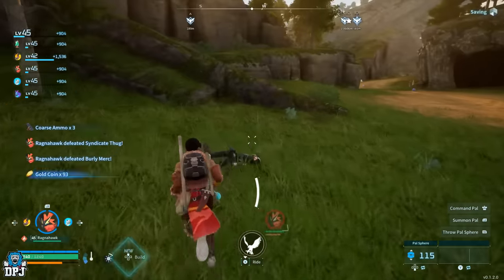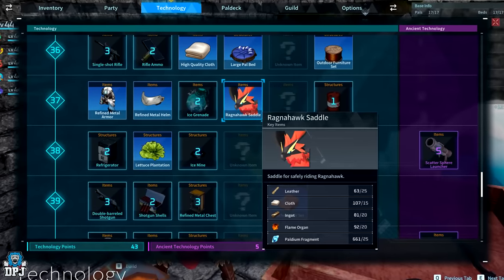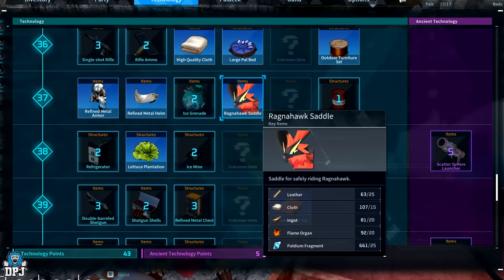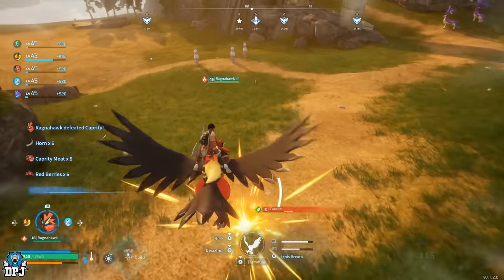To craft this pal's saddle you need to be level 38 upon capturing this bird. Materials needed are 25 leather, 15 cloth, 20 ingots, 20 flame organs, and 25 palladium fragments. So first on my list is my current flyer, the amazing Ragnarhawk.